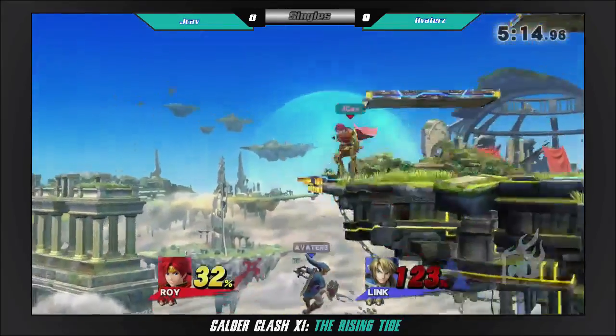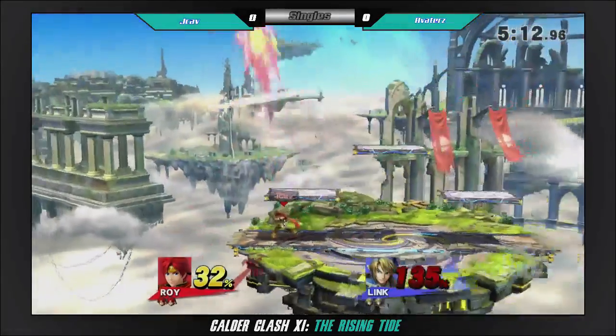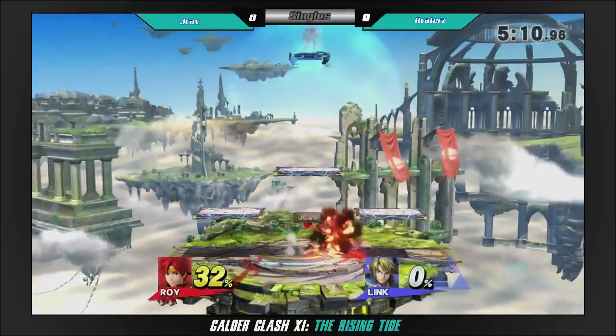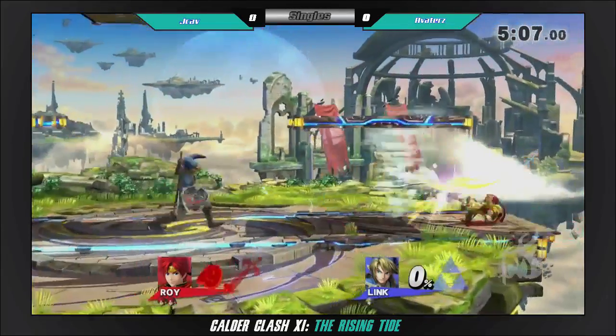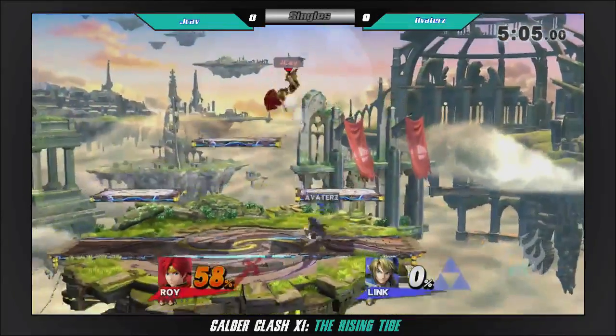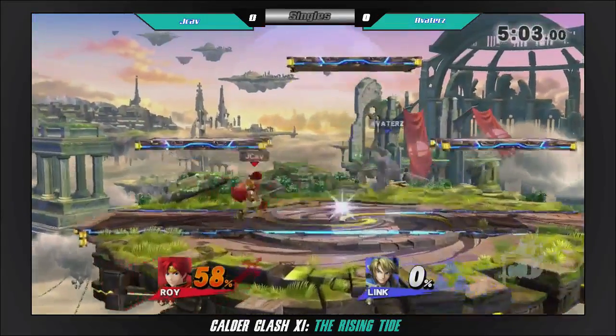The ledge jump? Ooh, nice! Uptilt! Get the strong bomb sword hitbox. This is a good counter pick for JCav.